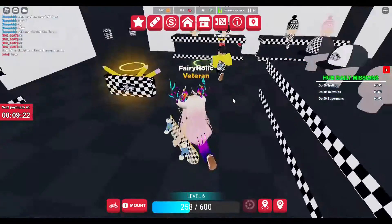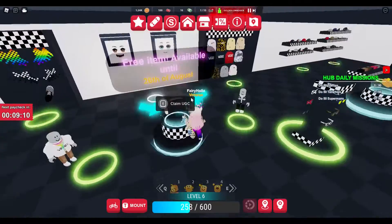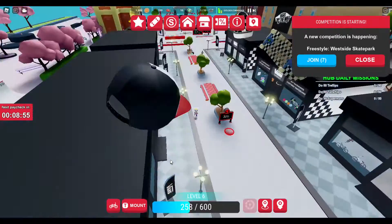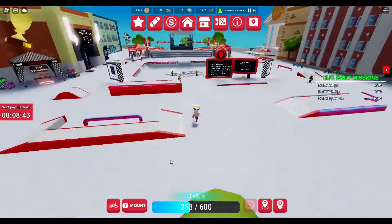Hi there guys, so today in Vansworld there's a couple of free items that we can get. As you spawn in you come to this shop and you can get some headphones for absolutely free. You just go in and click around where it says and then you can get that for absolutely free.